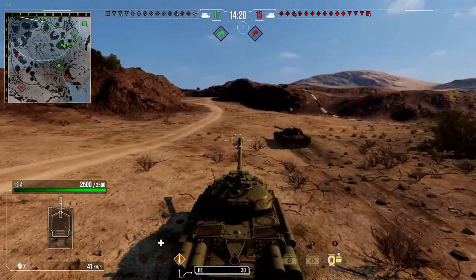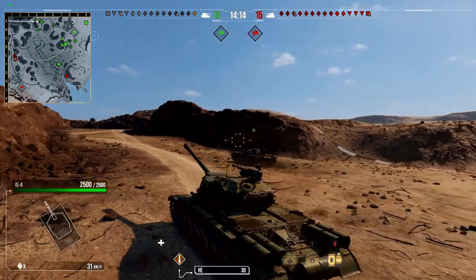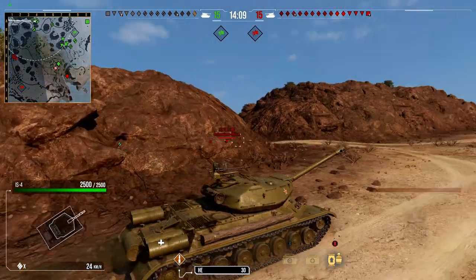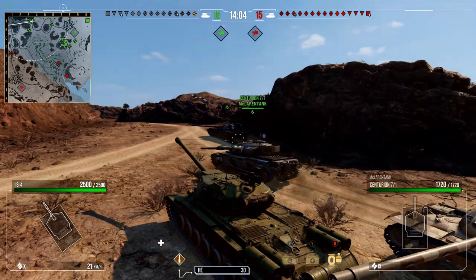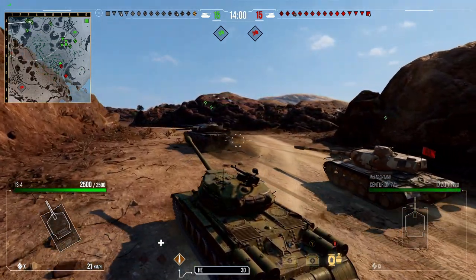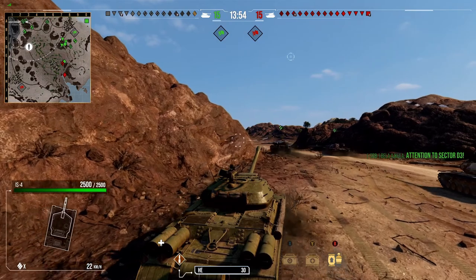So here we are on El Haluf — obviously it's a tier 10 game because we're playing the IS-4, which is probably already not the best Soviet tier 10 heavy, and in this configuration it's even worse. The whole point is to see what we can do with this really shoddy setup and try to maximise our combined damage as part of this challenge, survive the battle, and win as well. The rules: do 3k combined, use the stock gun, use HE only. In terms of equipment and crew skills, use whatever you want.